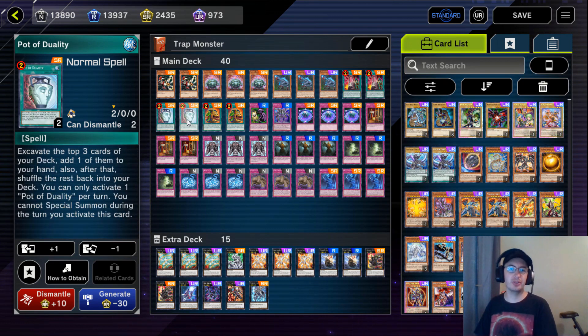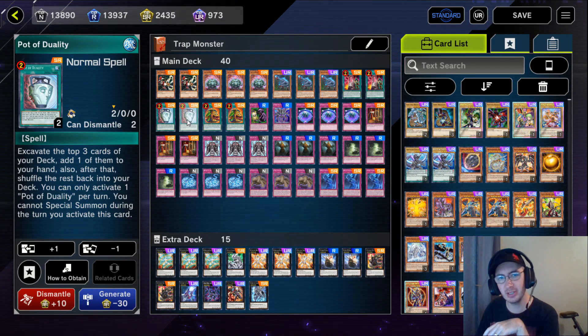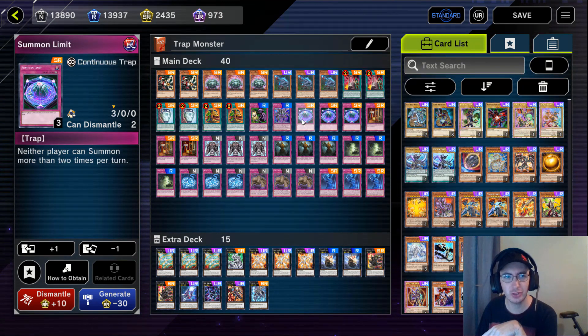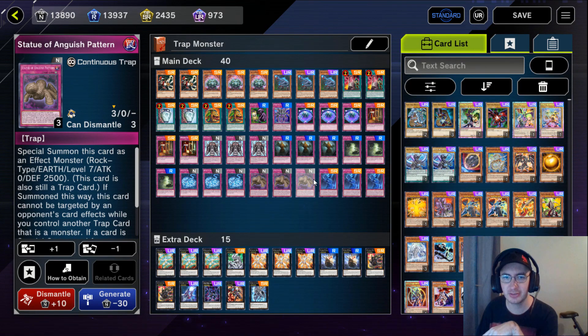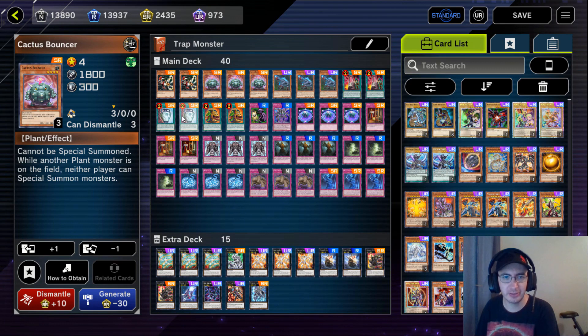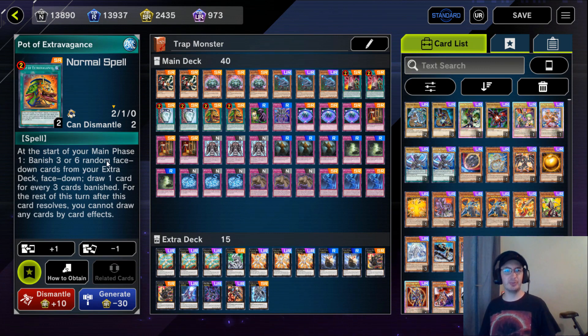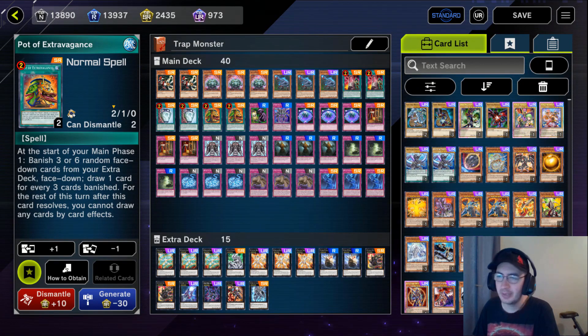I'm also playing two copies of Pot of Duality - look at the top three cards of our deck, add one to our hand, shuffle the rest back in. Can't special summon, so just like Card of Demise, no big deal. We can use this to search our very powerful Summon Limit floodgate, our Imperial Custom if we need a way to protect our trap monsters, or maybe a trap monster we're missing like Azure Rune or Anguish Pattern. Maybe Cactus Bouncer if we want to go for a bouncer lock. And last for spells, I'm playing two copies of Pot of Extravagance - at the start of main phase 1, banish three to six random extra deck cards face down to draw one card for every three cards banished. We banish six, draw two. Not a ton of extra deck stuff we're actually making in this deck, so very glad to draw cards instead.